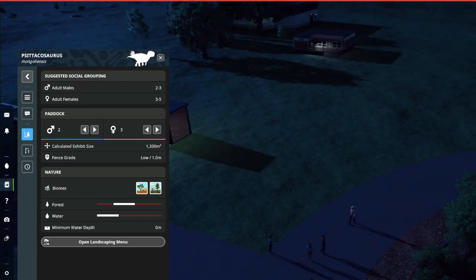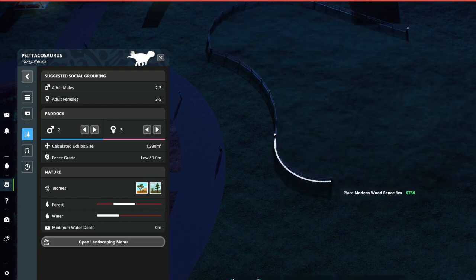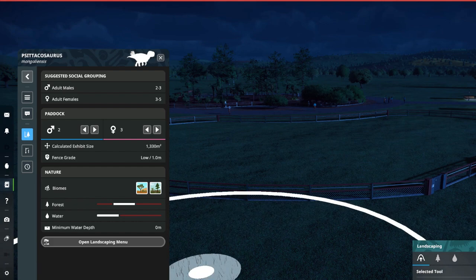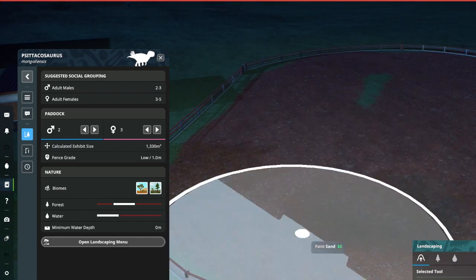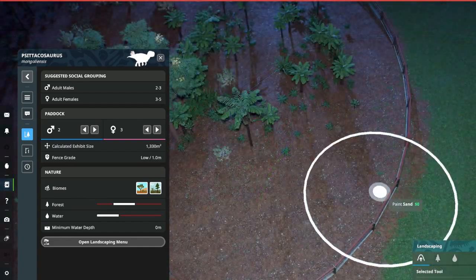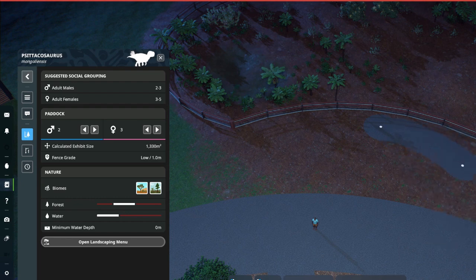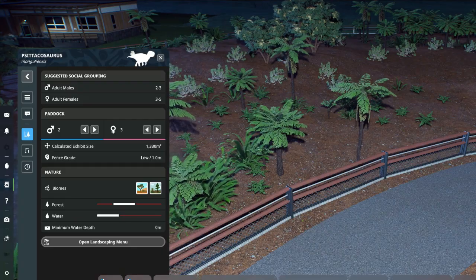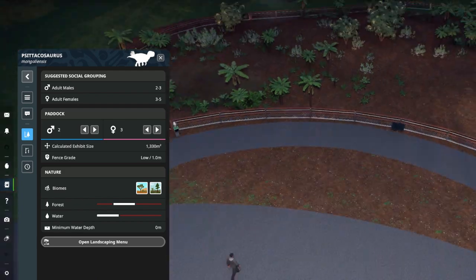This is the Psittacosaurus mongoliensis, and it wants a slightly different kind of environment. It's still going to be using the same fence. It got dark on me here, so bear with — that's what happens when time runs while you're doing things. I'm using the habitat to separate the staff buildings to make it more pleasant for the guests when they're on the path. Same sort of drill: doing the groundwork and water in to start establishing things, then playing with terrain elevations and vegetation before I put the animal in. I almost always have to adjust the fence to get the right size.